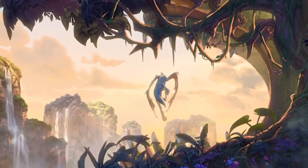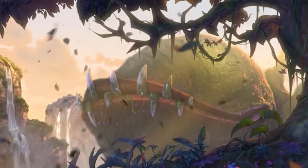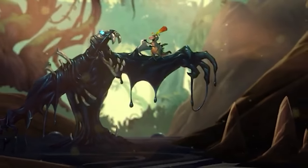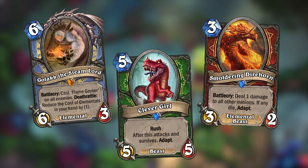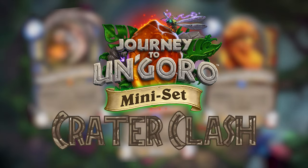You might recall how Journey to Un'Goro took place in the mysterious Un'Goro Crater, a vast jungle filled with volcanoes and tar pits, full of terrifying dinosaurs and elementals. This mini set would really just be more of that — more elementals, more dinosaurs, and even elemental dinosaurs. Welcome to the mini set for Journey to Un'Goro, which I've named Crater Clash.